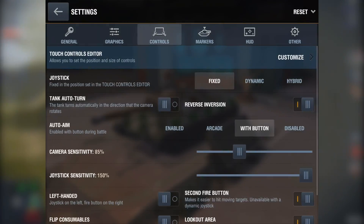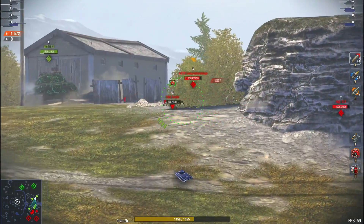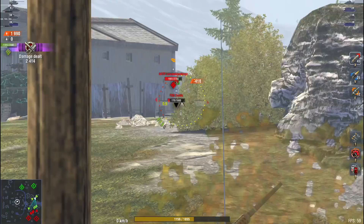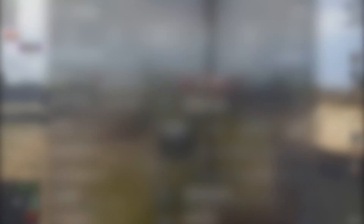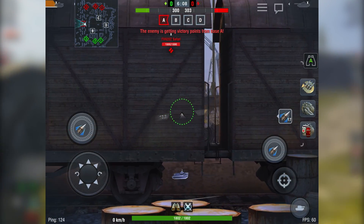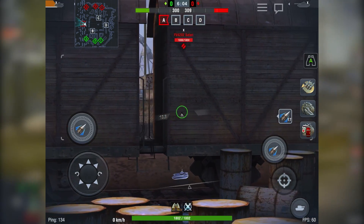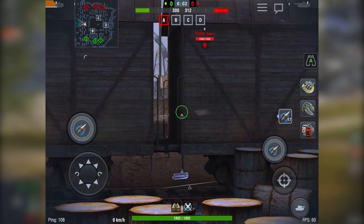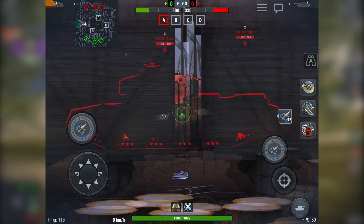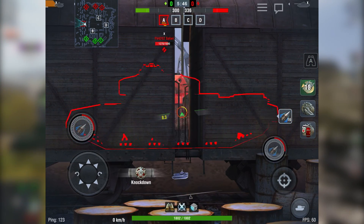For reverse inversion, I recommend turning it off as well. However, if you've been playing with it on and are used to it, you can leave it on. If your win rate is below 70%, make sure to use the auto-aim button. In battles, there are situations where an enemy tank is behind cover and to hit it you need to target a small opening. If the enemy is maneuvering, you won't be able to hit them with auto-aim enabled. By assigning it to a separate button, you can easily turn it off and take a precise shot at the enemy when needed.